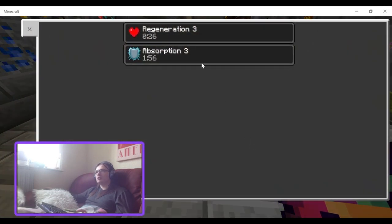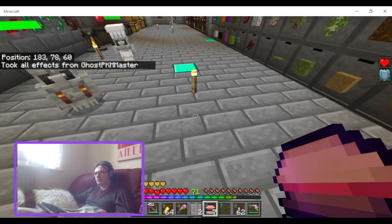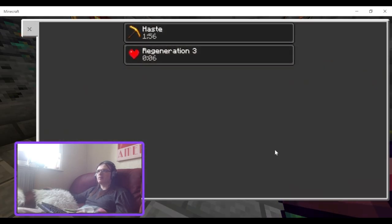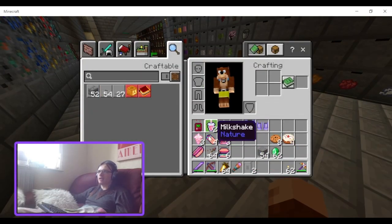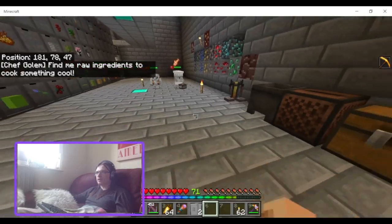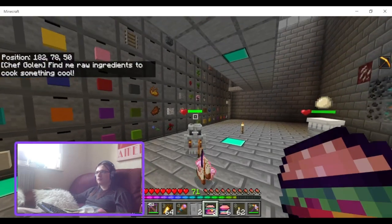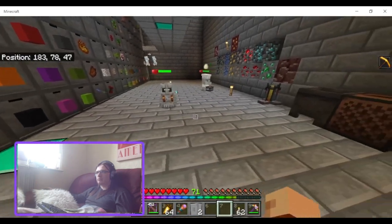That one gives absorption and regen — nice. There's also haste one, but you're not really going to be instamining much with that. I can right click to stop him following me. They really need to make him pick stuff up a bit faster.